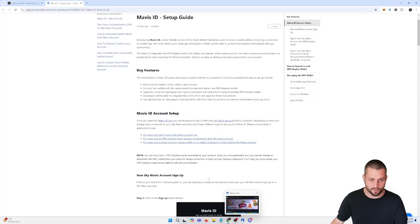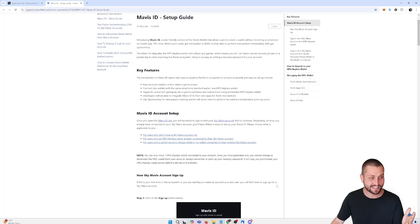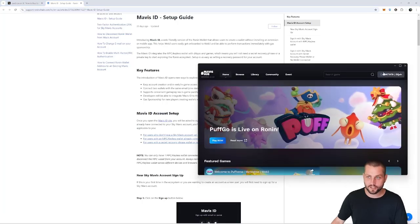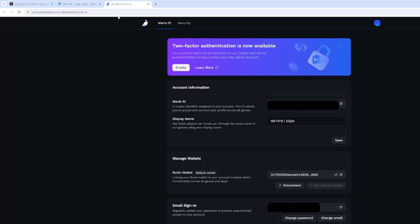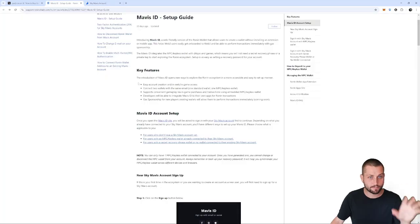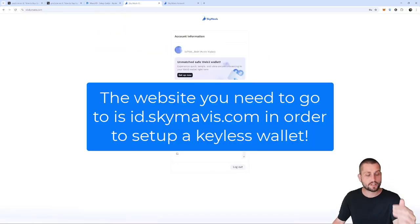Now for the slightly trickier part — for anybody that already has a Mavis ID that has a secret recovery phrase attached to it or a hardware wallet, you may be wondering how you're supposed to get these gems and buy this pass, because it's honestly a little counterintuitive at first. If you're logged into your account, it may look like you have your main Ronin wallet but there is no keyless wallet underneath it. You might try logging into your Sky Mavis account on their website, which gives you all this back-end information — but there's no option to set up a new wallet there. That's actually not where you need to log in.